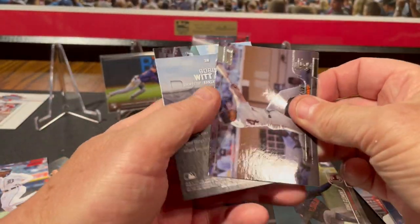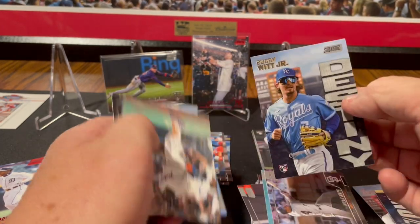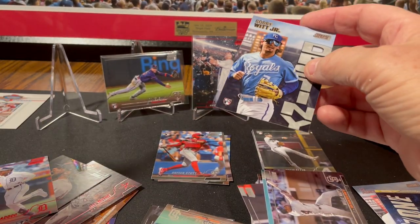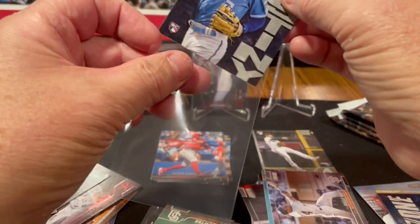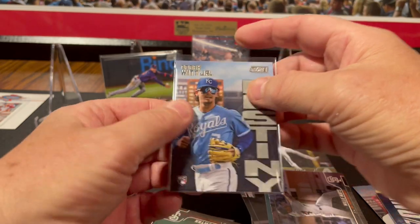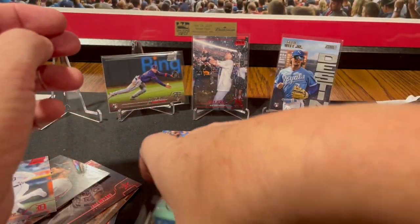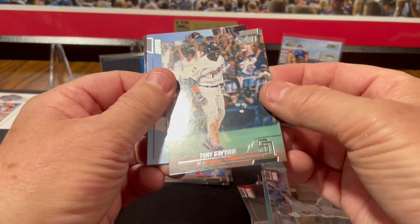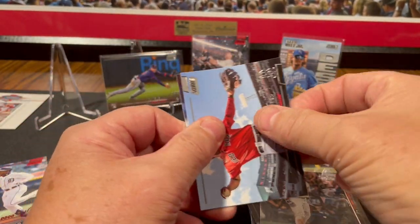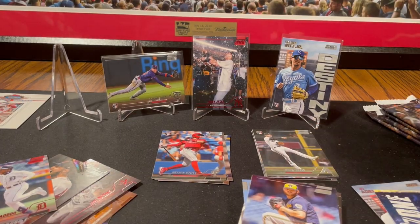Say hey, Willie Mays. Here's a Bobby Witt Jr. insert — not as good as his base card, for sure. But that's a Destiny Bobby Witt Jr. rookie card insert. There's a Tony Gwynn. Rafael Devers. And Brandon Woodruff.